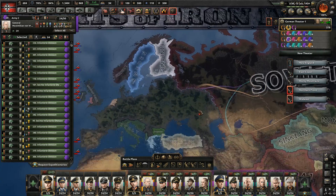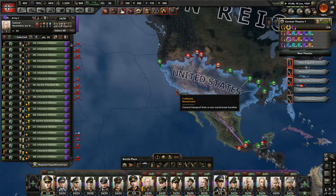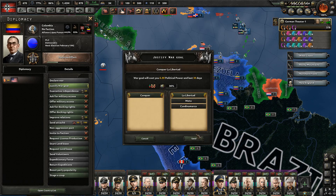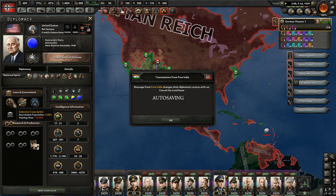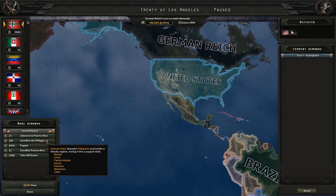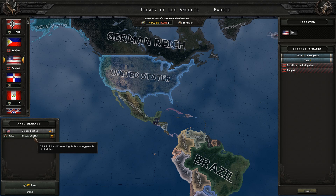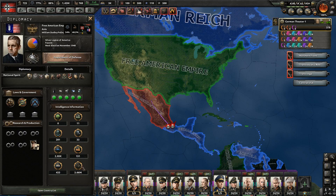The Soviet Union should be capitulating relatively soon — maybe another six months. We're breaking the Mexican resistance. Declare on Iceland. Let's just rush Los Angeles and that should end the war. We're going to have to puppet the United States — they are an excellent source of manpower when they finally get their manpower laws in order. That's it for the United States. Can I satellite the Philippines? Yes. Puppet the United States — Free American Empire, 3.6 million manpower and they will get more.